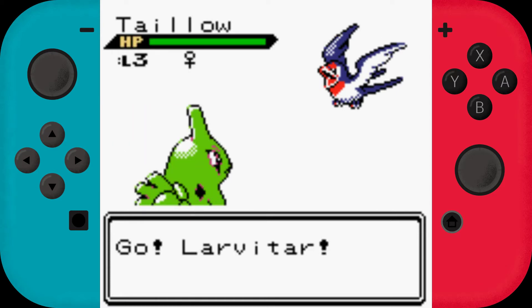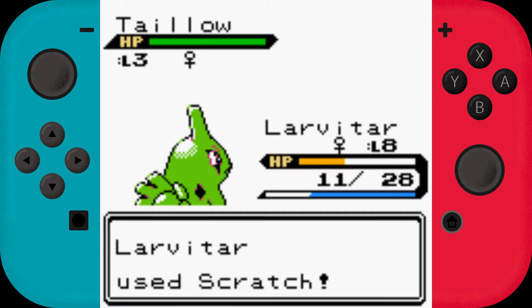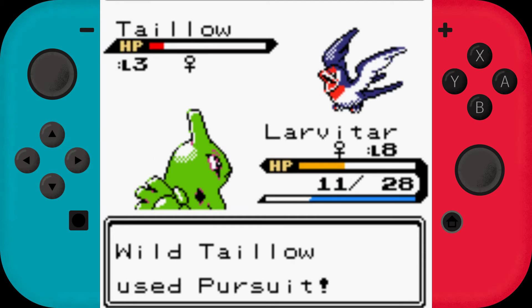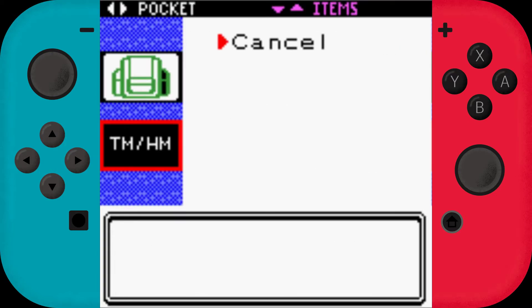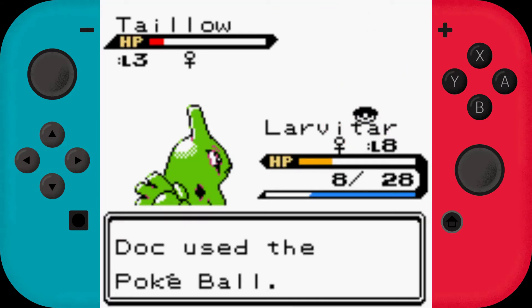Wild Teddiursa! Teddiursa? Is that how you say it? Nose Pursuit at level 3 — that's very interesting. Please join my box.